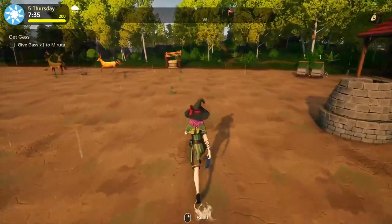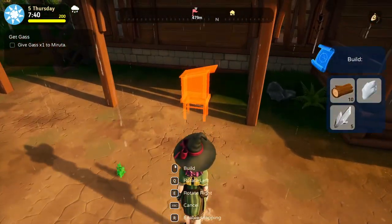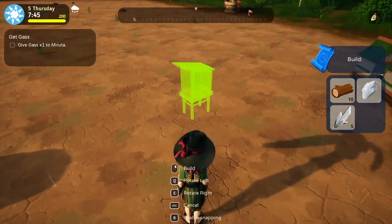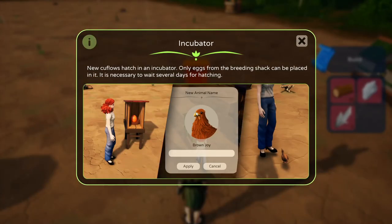Then we'll check on our garden. Can we build... oh it's little. Rotate. I guess I'll just put it here for now. New glufos hatch in an incubator. Only eggs from the breeding shack can be placed in it. It is necessary to wait several days for hatching.